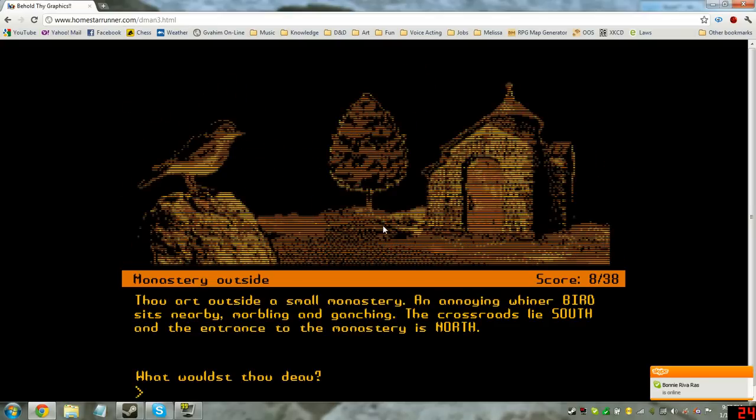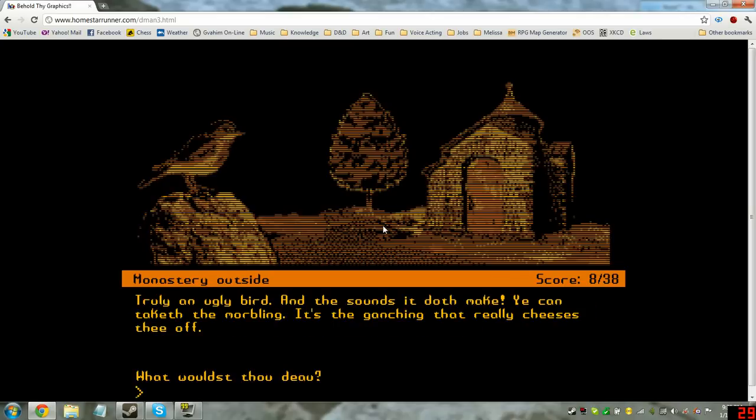Thou art outside a small monastery. An annoying whiner bird sits nearby, marbling and ganching. Crossroads lie south and the entrance to the monastery is north. Look bird. Truly an ugly bird, and the sounds it doth make. You can taketh the morbling — it's the ganching that really cheeses thee off.